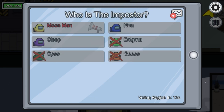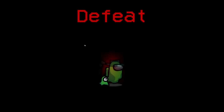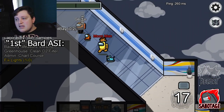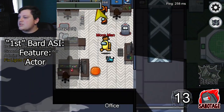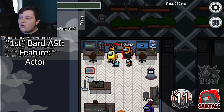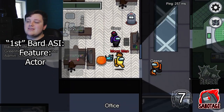Grayson just killed Josh and then self-reported. It was 100% Andy. For our first ASI, we're going to get the Actor feat. It bumps up charisma by one and also gives you some nice features that help you in deceiving crewmates.